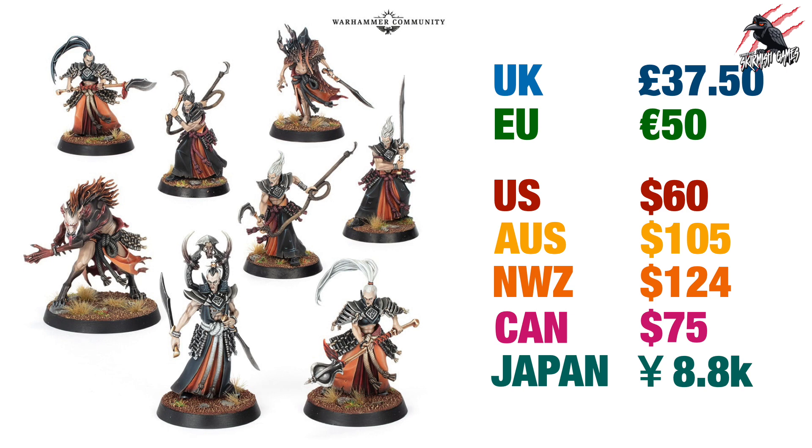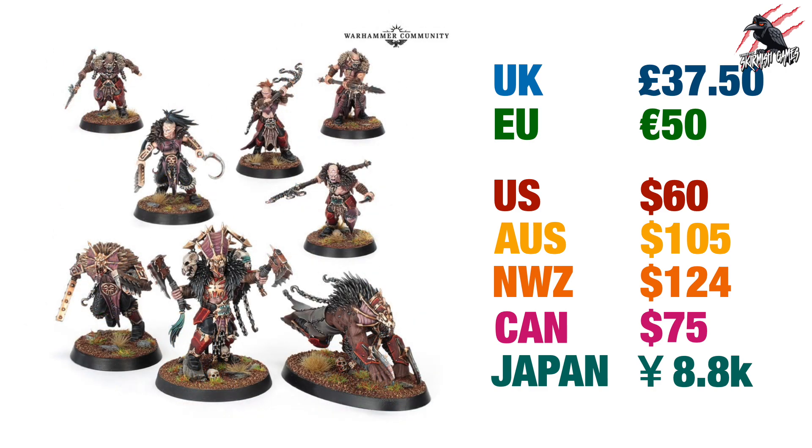Let's move on and look at some of the other warbands you can buy separately. These are two warbands from the previous box set for Warcry — if you're looking to get the warbands from Nightmare Quest separately, they'll be available in around three months' time. First, the Ascurgent True Blades: £37.50 in the UK, €50, $60 US, $105 Australia, $124 New Zealand, $75 Canada, and 8,800 yen in Japan. These come with fighter cards and ability cards so you have everything ready to play. Then there's the Claws of Caranac — another warband available separately at the same price: £37.50, €50, and the same prices as the Ascurgent True Blades across all other regions.